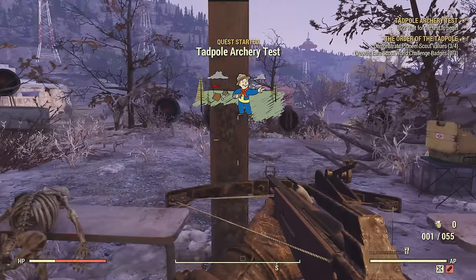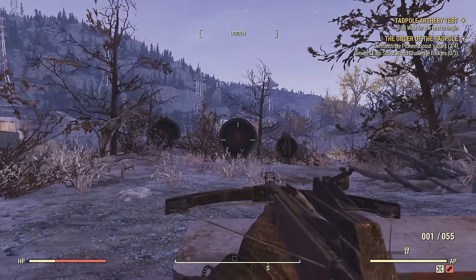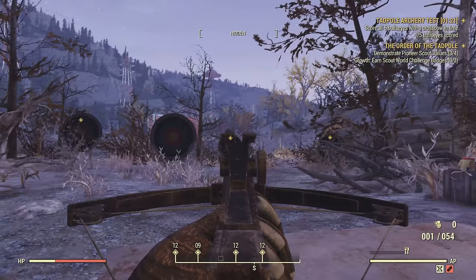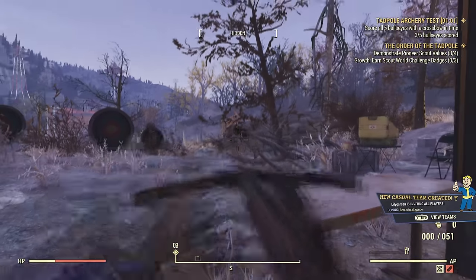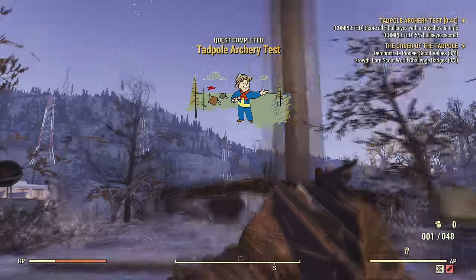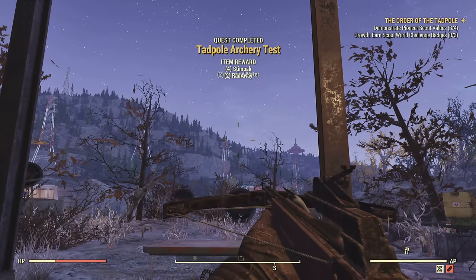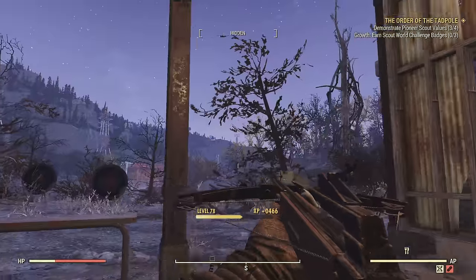After you've done that, you can start the tadpole archery test. Just go up to that little intercom and you'll have to get five bullseyes with all of the targets. They can be a little tricky to get, but with enough practice I'm sure you'll get it — I got it the first try. If you don't, just keep trying. Once you're done the archery test, that is another step to finishing this.